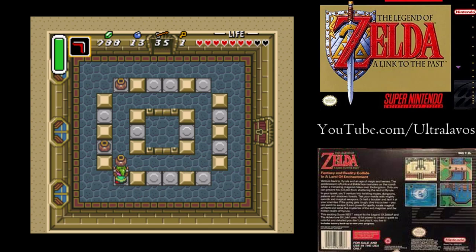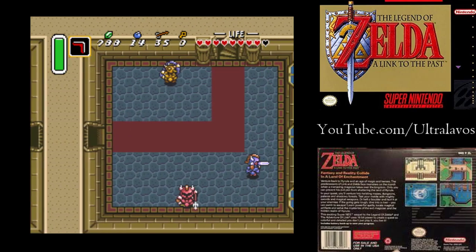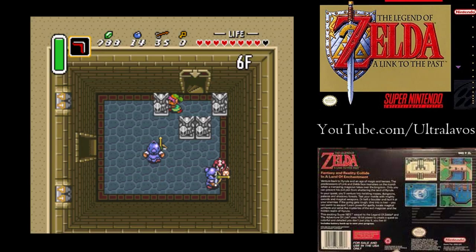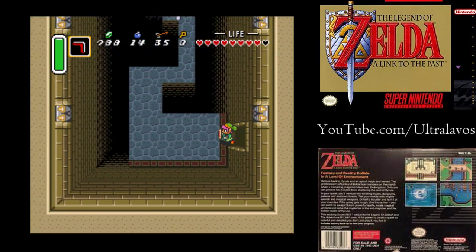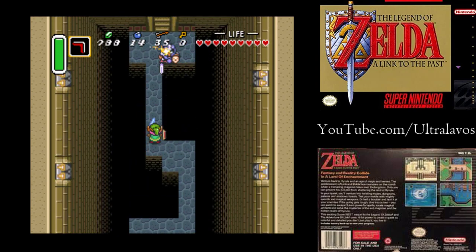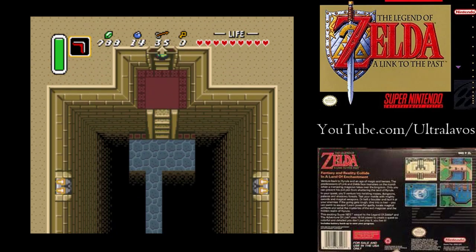A bomb. Which reminds me, we should go back to that fairy and upgrade. Now we don't have to kill any of these guys, thankfully. Just move that out of the way and this guy is going to come and charge. You want to be a little careful with your steps here. We got our sword beam back — hell yeah. That makes that a little easier.